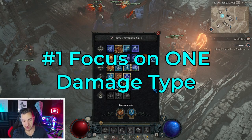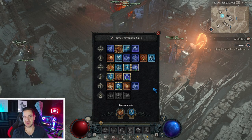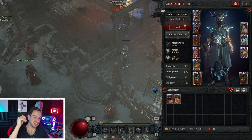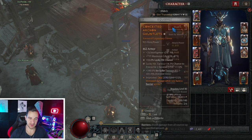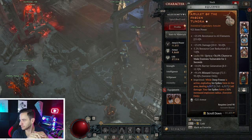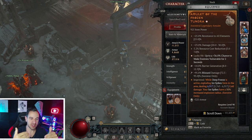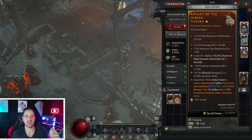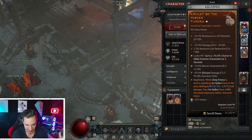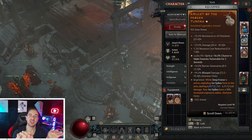The first thing you want to do is focus on one damage type. Even though you always have to use all elemental types, you still want to focus your items and skills on that one damage type. For example, if this is a blizzard build, while you still need all elements, you keep the main focus on that one damage type. If you're doing an incinerate build, you obviously don't want to focus on frost damage on your items.